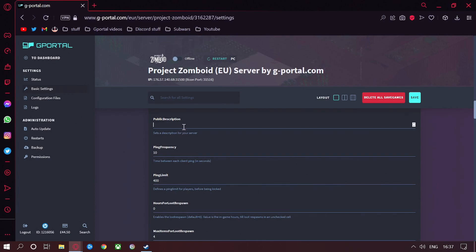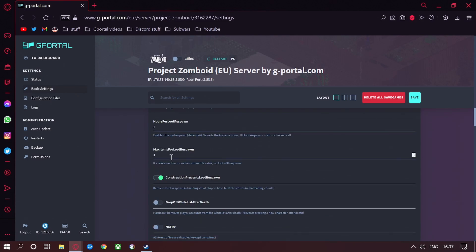Public description — you can put your public description in there, it's not working for me right now. The time between each client ping in seconds is 10. Ping limit is 400. Hours for loot to respawn — you can leave it at 0, which is the default, but I'm going to put that to 1. Max items for loot respawn: if a container has more items than this value, no loot will respawn — leave that at 4. Items will not respawn in buildings that players have built structures in, like barricades — leave that if you want a more realistic experience, but untick it if you want loot to spawn in your base.